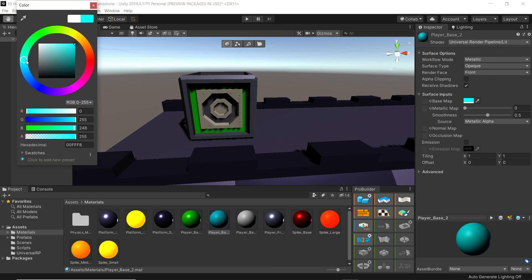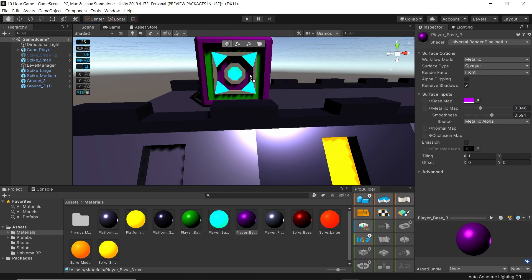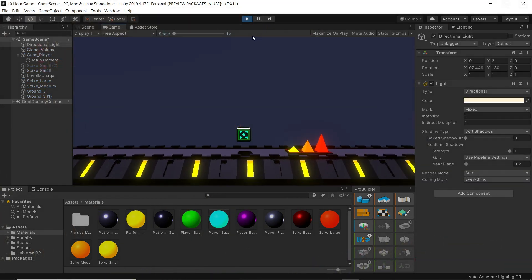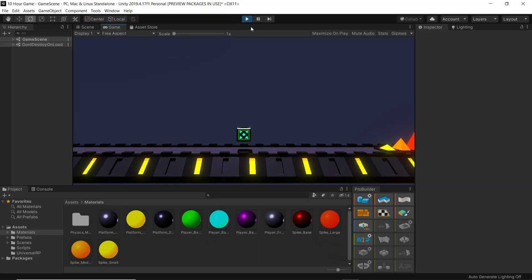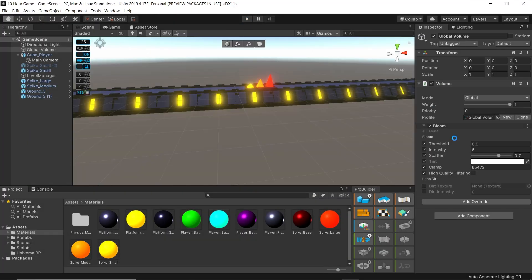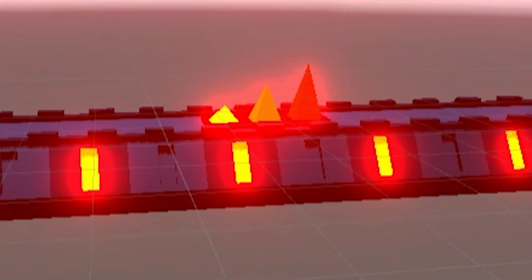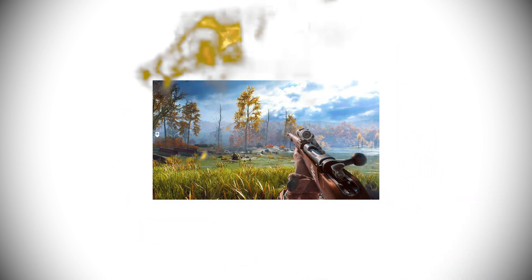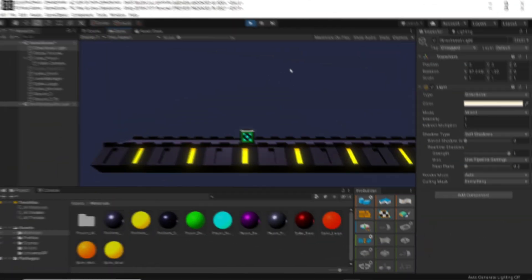Now that I had all the models, I did some simple coding to make the player movement and restart the level when the player touches an obstacle. I also added a bit of post-processing — and by a bit I mean I literally only added bloom. That's all you really need, right? Bad-looking game, slap on bloom and it becomes a triple-A title. Easy as that.